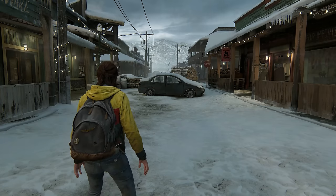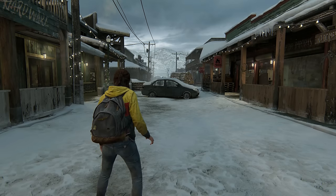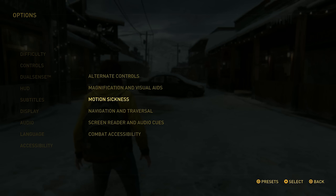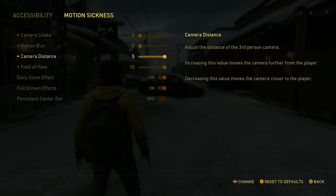You can change the default camera setting to give yourself an easy peripheral advantage. In Accessibility, then Motion Sickness, crank up the field of view and the extra camera distance setting tucked in there.